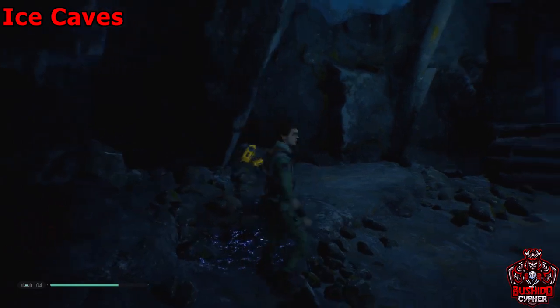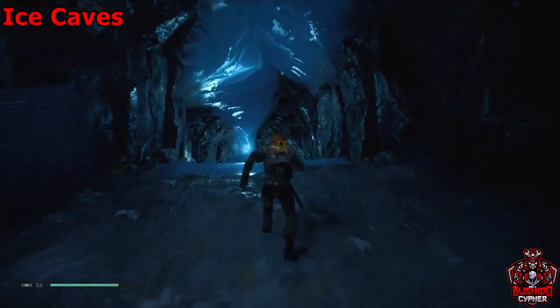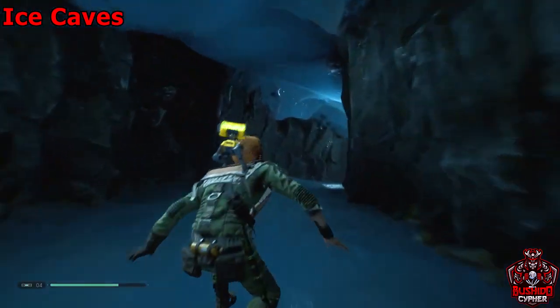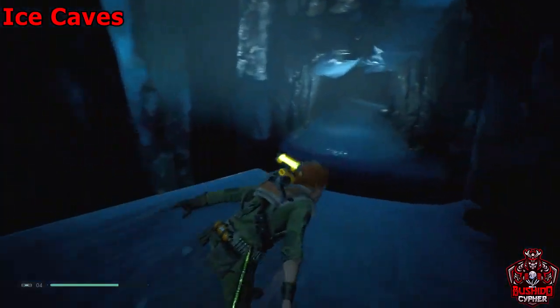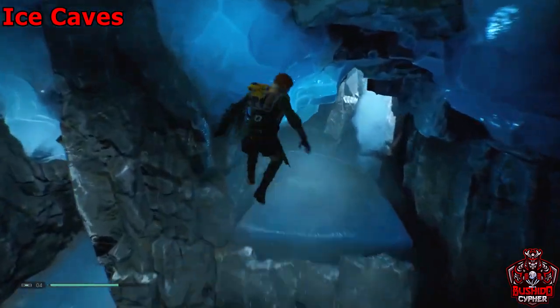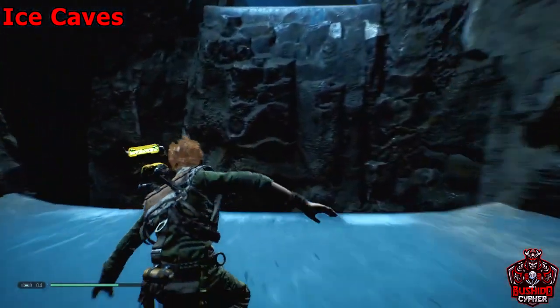After you grab the force echo, head down this ice slide and dive deeper into the ice caves to get those collectibles. Just keep sliding down the ice caves — these are in an efficient order so we can follow a straight line and get all the collectibles knocked out.